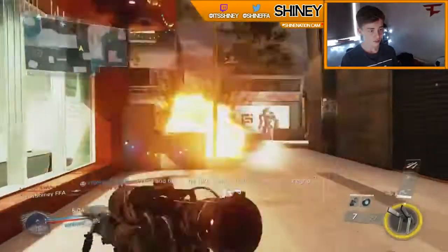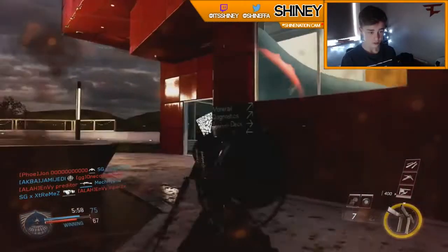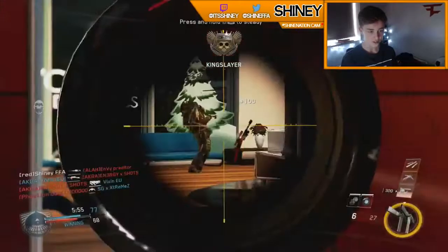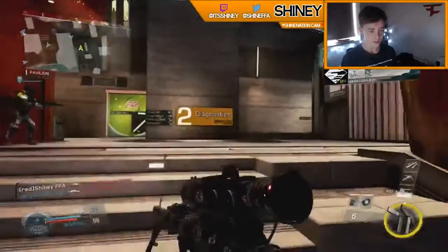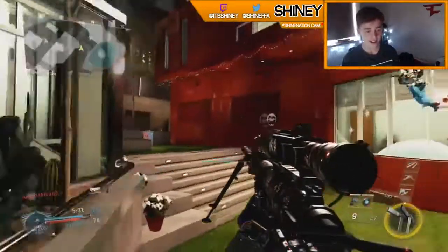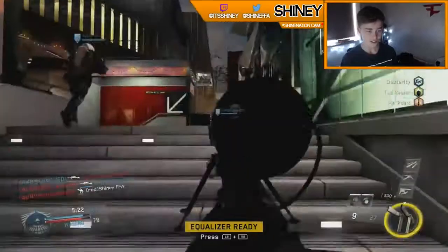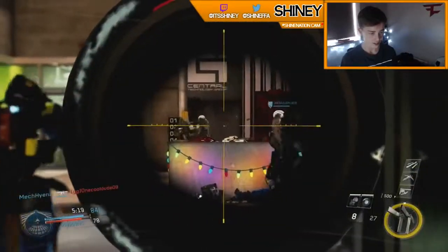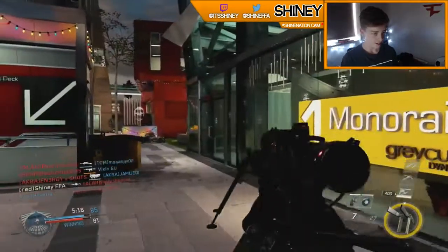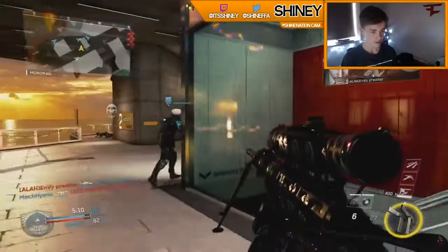It's all about map knowledge really. If I go around here they're going to be down at the bottom. It's even harder to move when you're zoomed in. I'm going 14 and 16 with the game nearly at the end — just 18 more kills needed on our team. I've got the equalizer but I want to snipe only, otherwise it wouldn't be a sniping challenge.